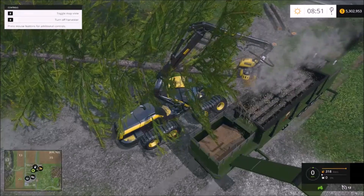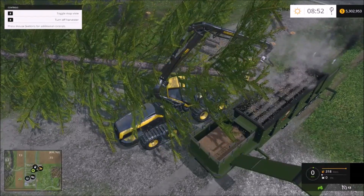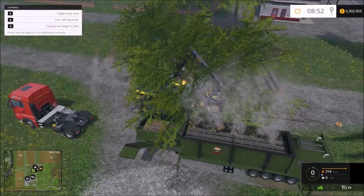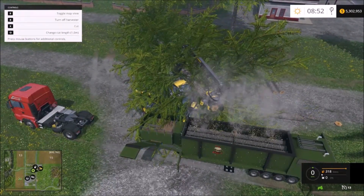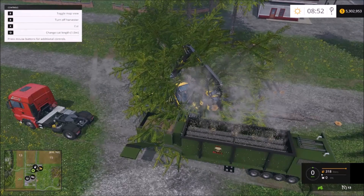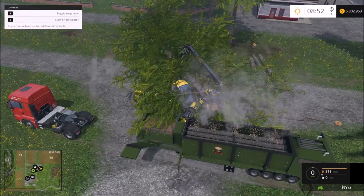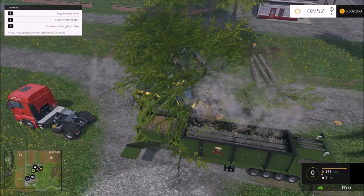The trailer is working with all the dust and smoke coming from the pipes, and you have a 10,000 liter capacity wood chips tank on the front.